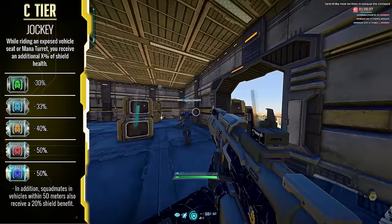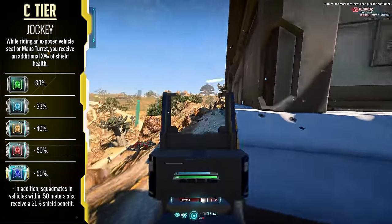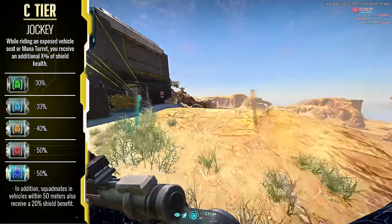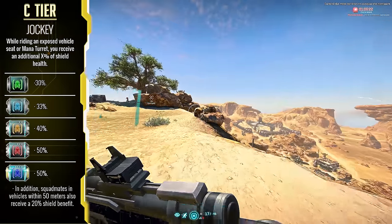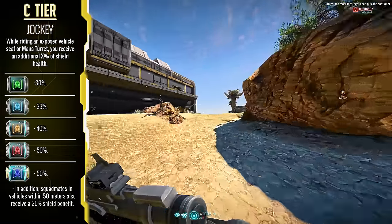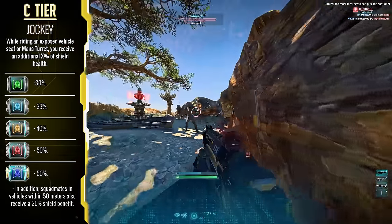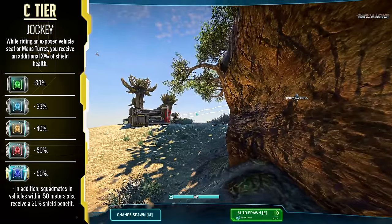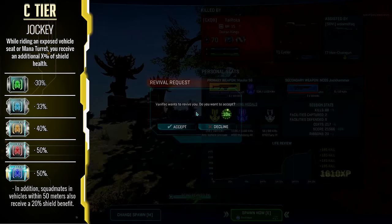Jockey — this unlocks part one of some incredible potential to become a much more effective turret gunner for the Engineer, and makes you just that little less susceptible to incoming damage in rumble seats. If you want to become an unmovable object as an Engineer on a turret, this and Robotics Technician is a must-have combination. Mind you, this only has a measurable impact in these two situations, so this might be worth holding off on until you have other more important implants sorted first.